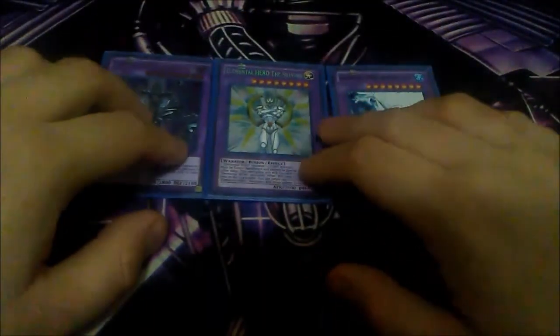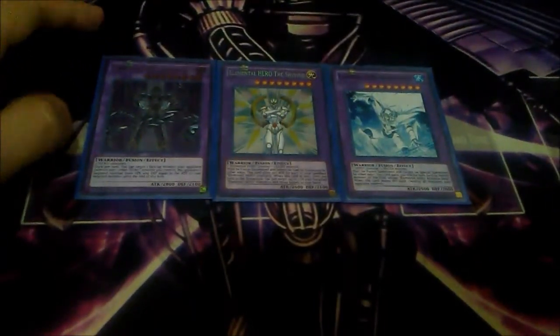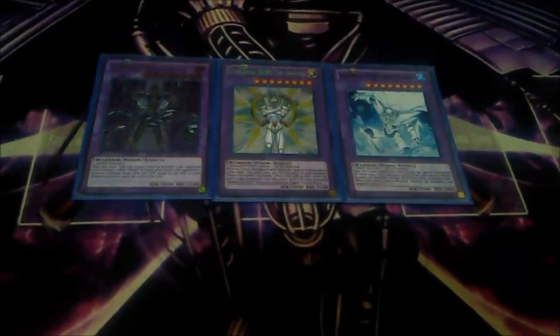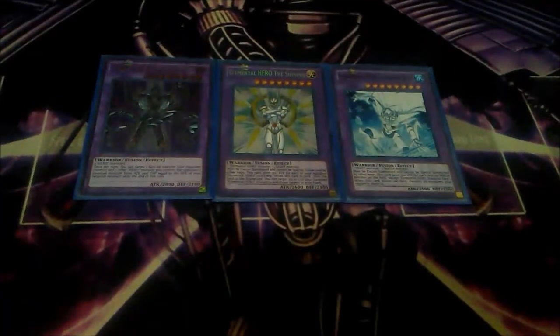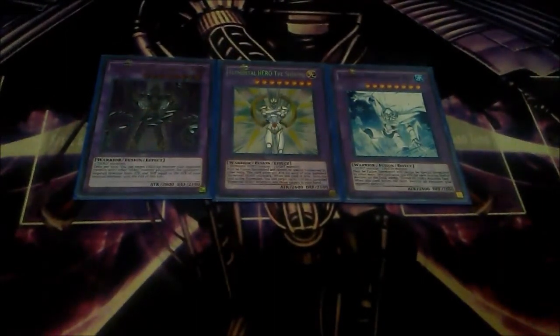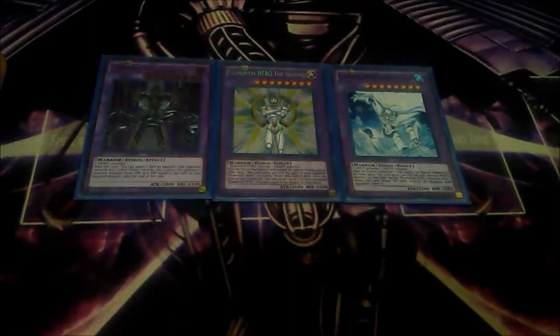I play one Elemental Hero Absolute Zero, one Elemental Hero The Shining, and one Vision Hero Adoration. Absolute Zero is like a Raigeki on legs — when it leaves the field it destroys all monsters your opponent controls. The Shining is there for options — I go for it with Miracle Fusion. He gains 300 attack for each banished Elemental Hero monster, and when he leaves the field you can target two banished Elemental Hero monsters and return them to your hand. Adoration requires two heroes, so you can use any heroes for polarization.